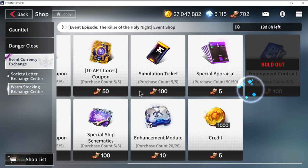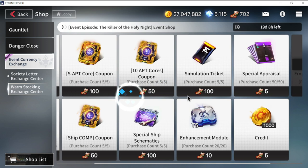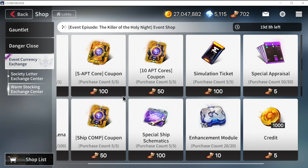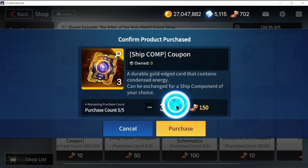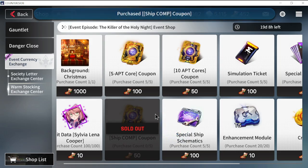I already bought the employment contracts — those are the most value for me. Next will be ship components, which are really hard to come by, even harder than your SATP course. I'm going to buy this one; it's only going to cost me 250, so I have extra.